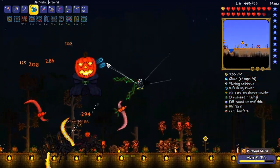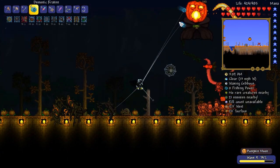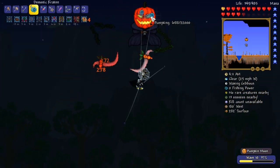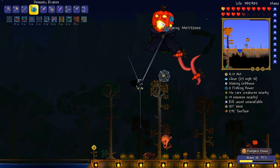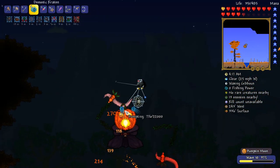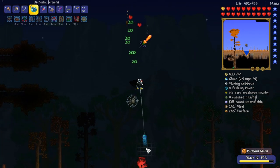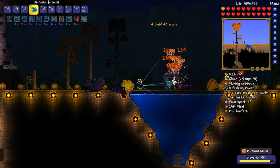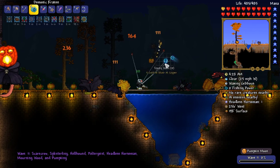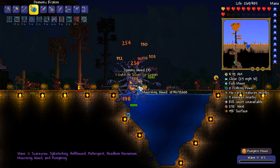We've got about a minute and a half left — let's see how we do against all these pumpkins. Twenty seconds to take down this one — come on! At the current rate we should just about make it. Get wrecked! Did he drop anything? Yes! The Horseman's Blade — very very good indeed!